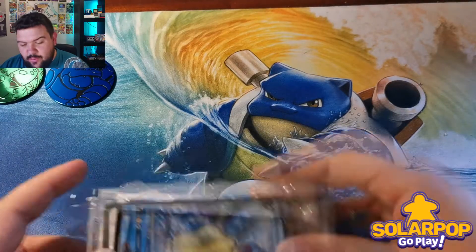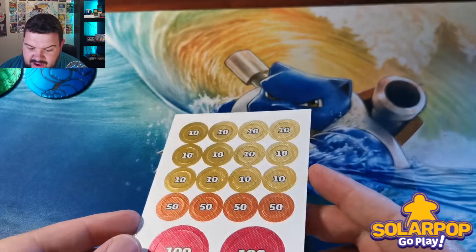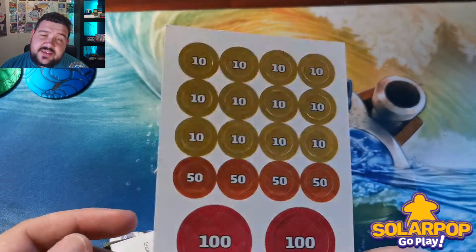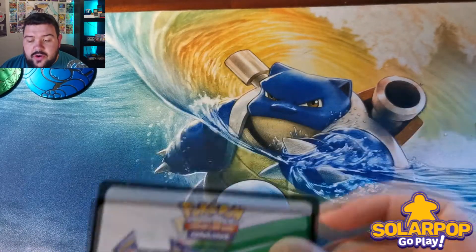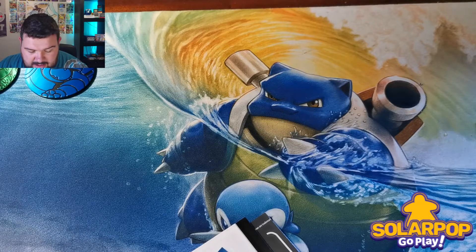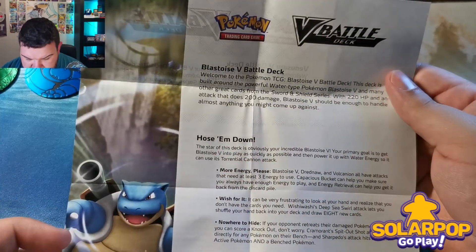We'll start off with Blastoise. The damage counters even look great — they have a kind of shiny metallic feel to them. Nobody really uses paper damage counters anymore, but this is very ideal for a beginner. It looks stunning. I'm going to keep the Blastoise code card because I'd like to do the deck upgrade they suggest.